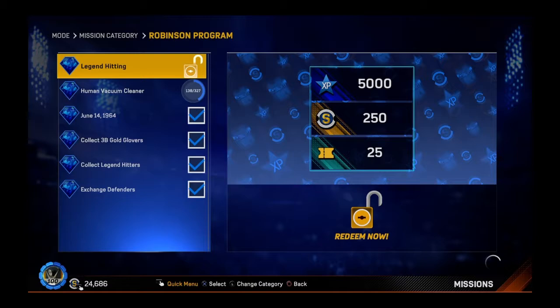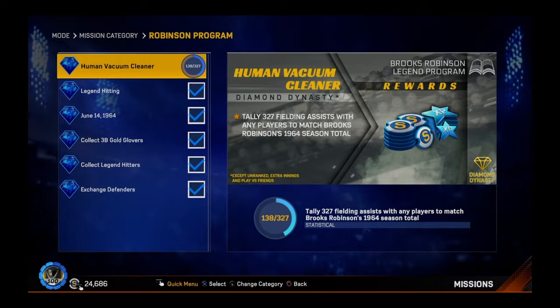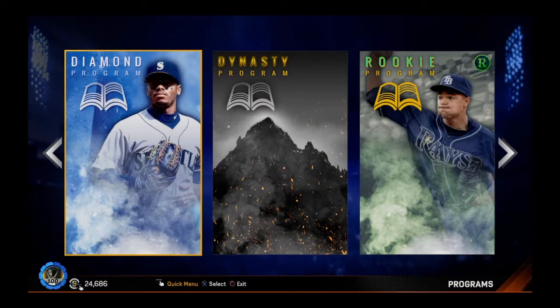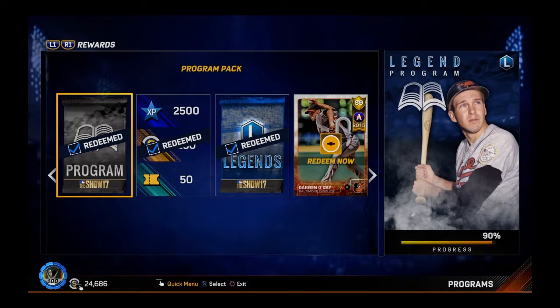Not that great of a take — 250 stubs, 25 tickets — but most importantly, it will progress us very far along in the program. And we're going to discover together, live and in person, who the 50% Orioles Legend flashback is — or Orioles flashback card. Because once you get to 50%, it reveals a player.